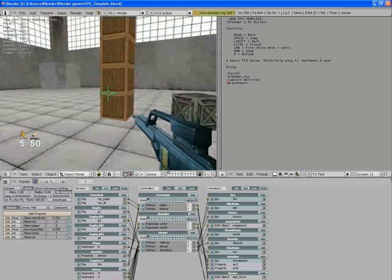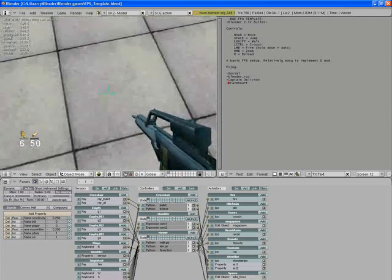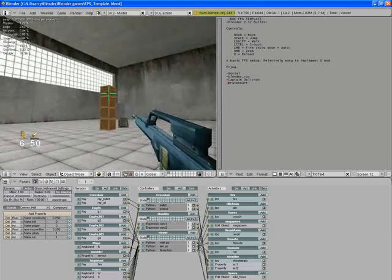This is an FPS. You can look around. W will move. We picked up an MO. Let's zoom first.